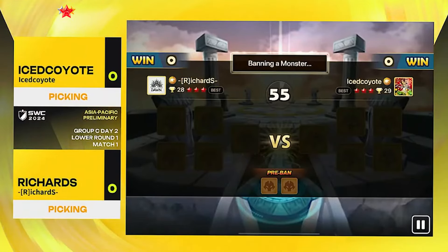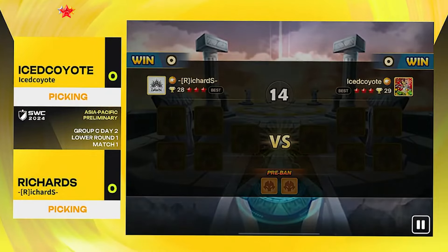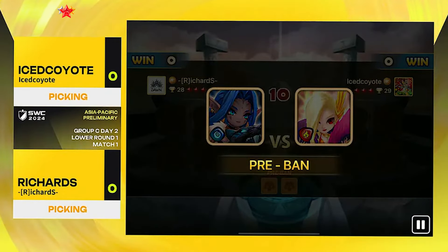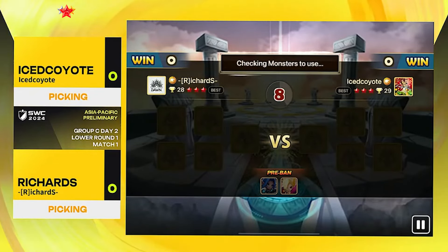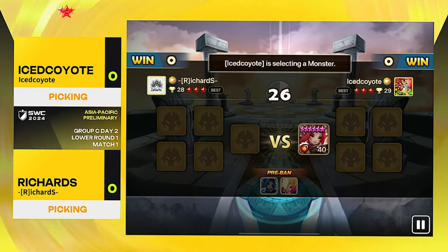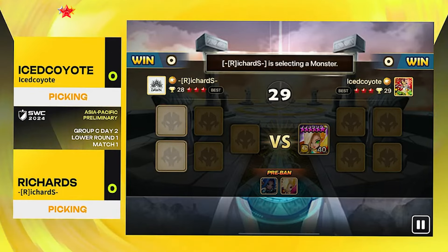Here we go, the very first game of APEC Group C Day Two between Richard and Ice Coyote. We still have the Barbara pre-ban and a Juno pre-ban — very interesting. Not Gianna, not Lima, not any crazy LD fighter Richard has, but Juno. Juno is a very strong counter to many different playstyles in high rank, so that's going to be the pre-ban. First pick is going to be the Ciara for Ice Coyote.